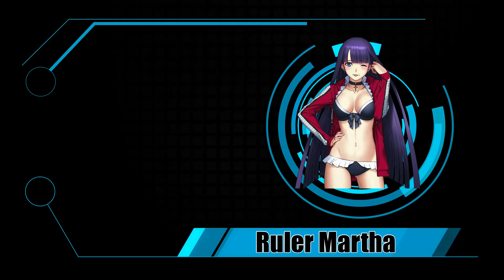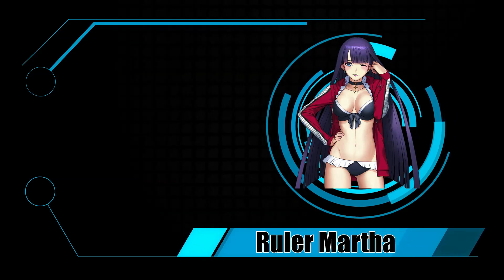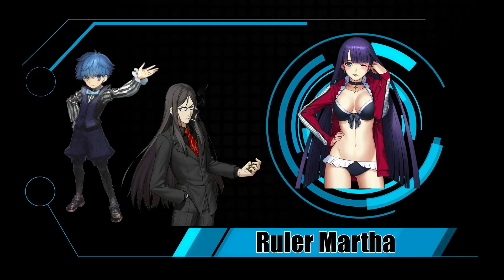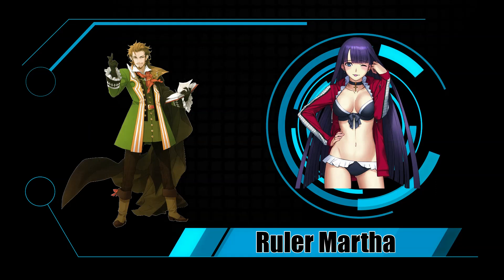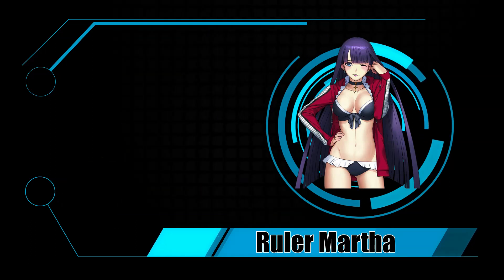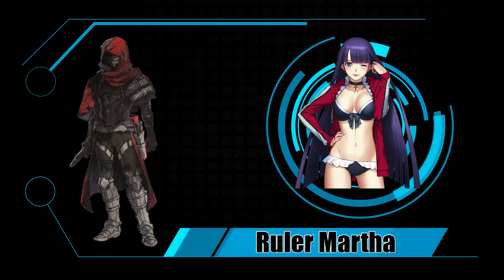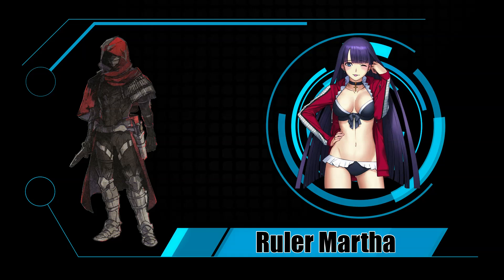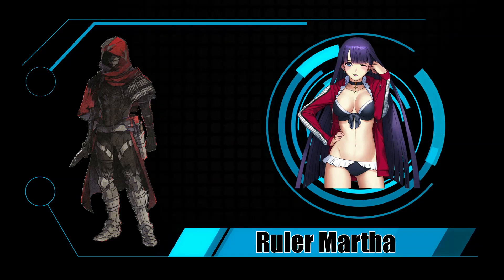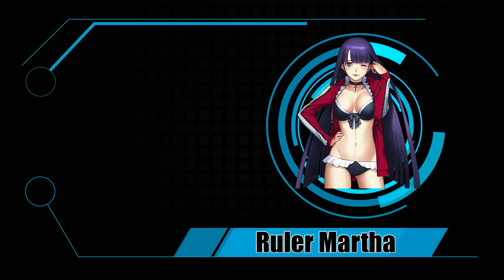For teammates, you'll want support that supplements Martha's lack of Buster or damage steroids outside of skill three. Waver and Hans are obvious picks, and Shakespeare is also a good option with his Buster Up and targetable NP gauge charge. You can also run Emiya Assassin to exploit her class advantage and tankiness via his targetable taunt, while providing extra stars. The debuff resistance decrease from his second skill won't bother Martha much, as her passive still leaves her ahead. Nightingale is also viable for her targetable Buster buff.